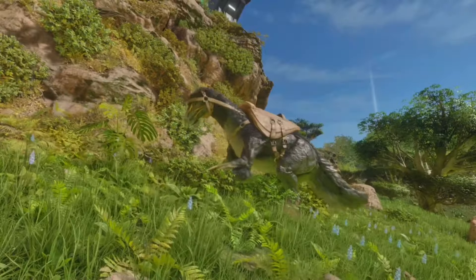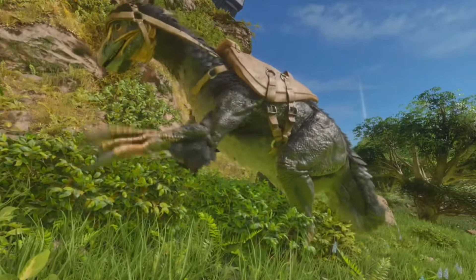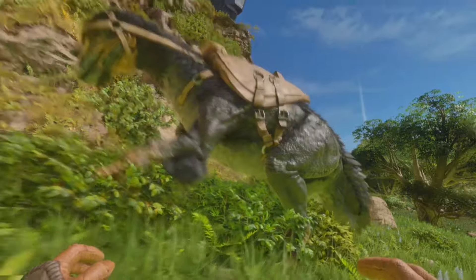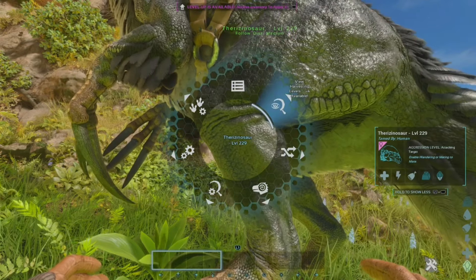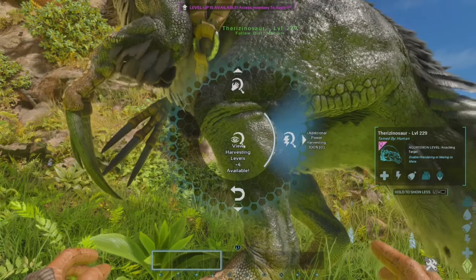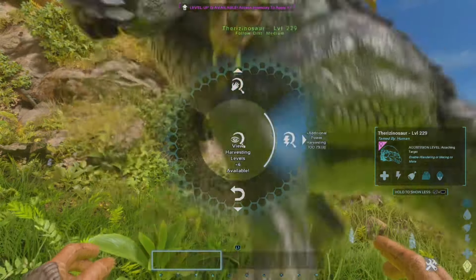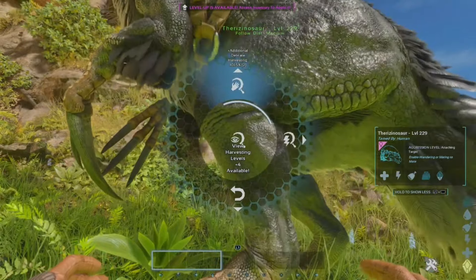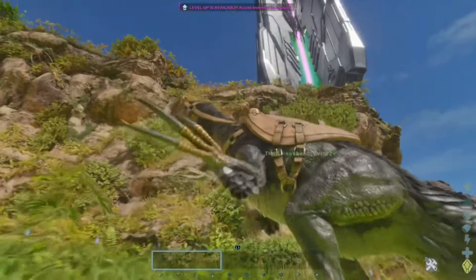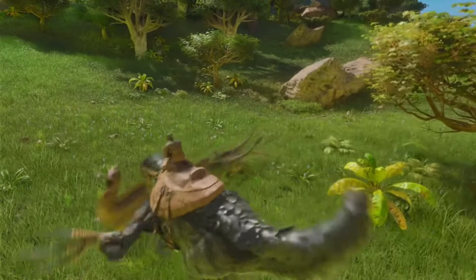When it comes to harvesting, this creature is also one of the most versatile out there. When you level up the Therizino, you gain a harvesting level. You then go back into its menu and apply those harvesting levels, then you can select Delicate or Power. Delicate improves your gathering from bushes, flower nodes, hide, chitin, and organic polymer, whereas Power Harvesting improves gathering from trees and corpses — though hide and chitin are still better with Delicate.